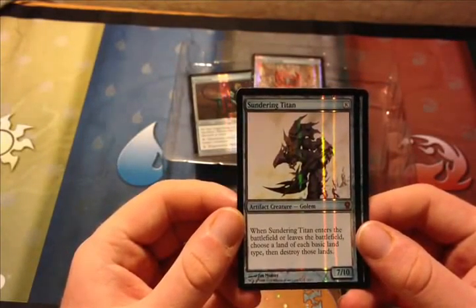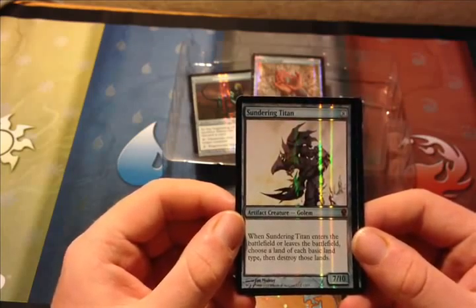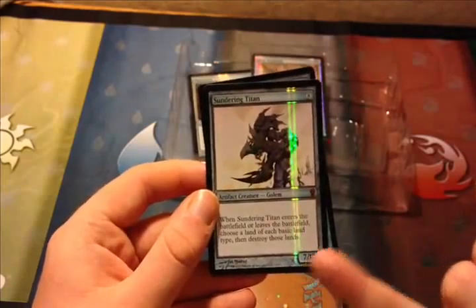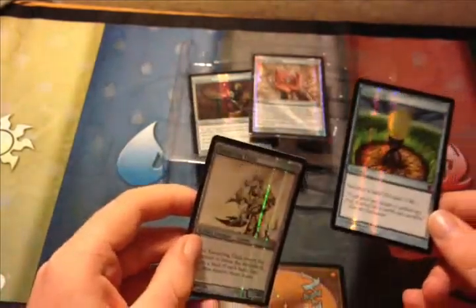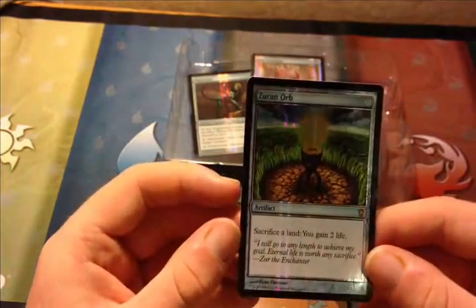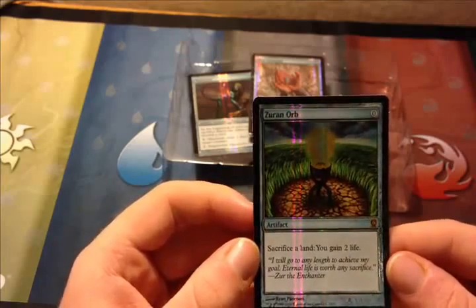Then we have Sundering Titan, which costs eight. He's from Darksteel expansion, February 2004. When it enters the battlefield or leaves the battlefield, you choose a land of each basic land type, then destroy those lands. And it's a 7/10.